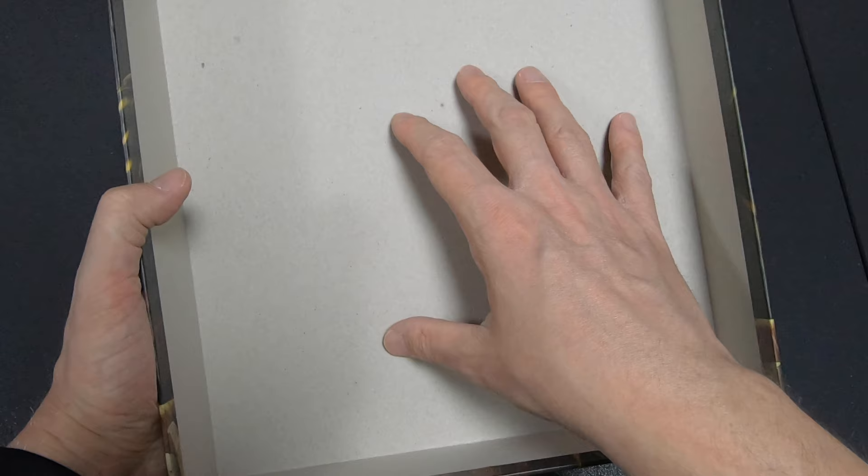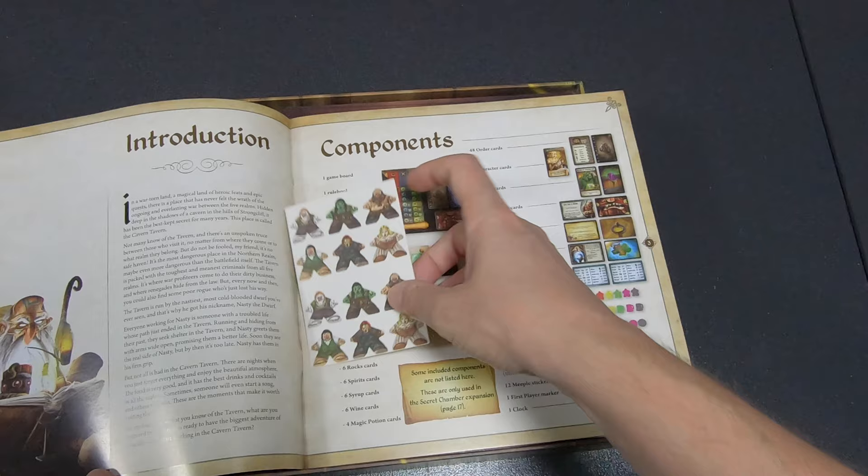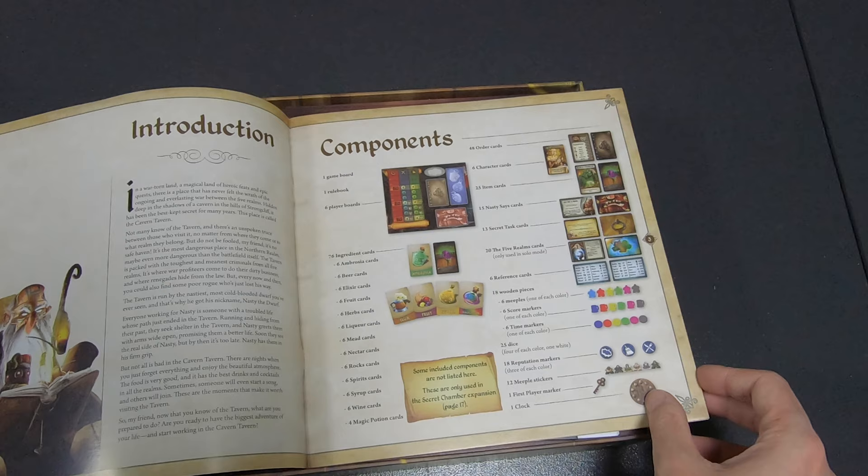Opening it up — there's the Cavern Tavern rules of conduct, which is basically the manual. It also comes with some stickers so you can create stickered meeples.